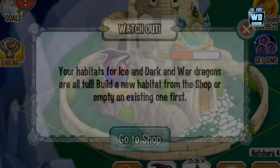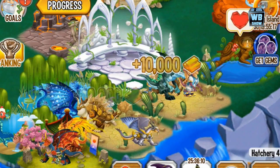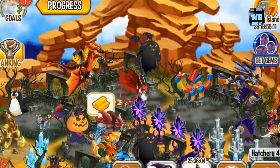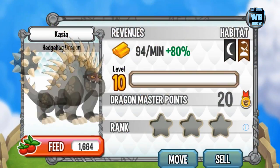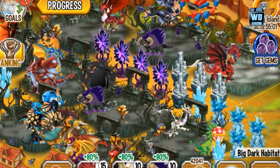This is a three-element dragon — elements of ice, dark, and war. We have no habitat for it yet, so probably a dark habitat. We have a lot of dark habitats and we're filling them up to get gold faster, so I don't mind selling some of these dark dragons since we have a lot of doubles.